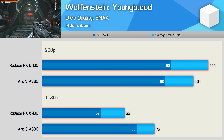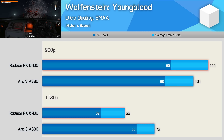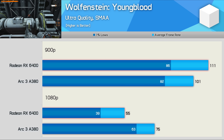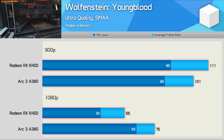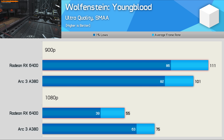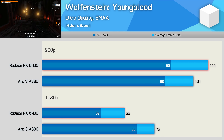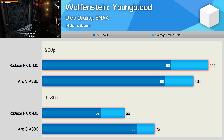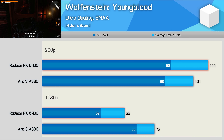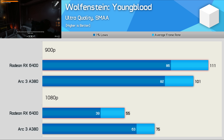Wolfenstein Youngblood was another successful title for the Arc GPU. Both the A380 and RX 6400 performed very well at 900p with over 100 FPS on average, though the Radeon GPU came out on top by a 10% margin. However, using the ultra quality preset gave the A380 and its larger 6GB VRAM buffer an advantage at 1080p, allowing it to pull ahead by a 36% margin to deliver a very respectable 75 FPS on average.